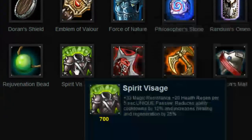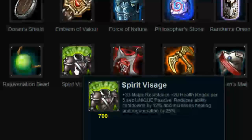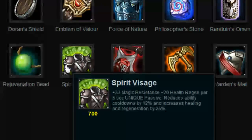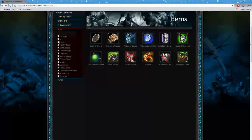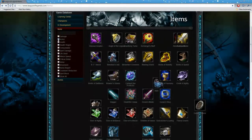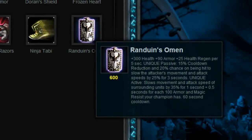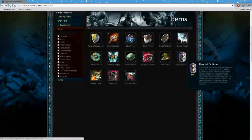An earlier game item before Force of Nature is Spirit Visage. It gives you some magic resist and a significant amount of health regen, so it's a good early item as well. If you're against a more physical team, Randuin's Omen is a good item — it gives health, armor, health regen, and its active slows everybody in an AoE around you.